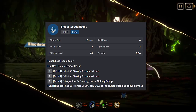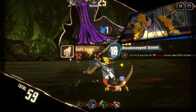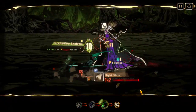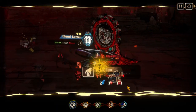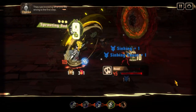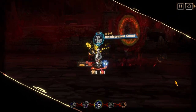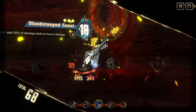Blood Steeped Scent has 3 coins and rolls from 6 to 18 — pretty powerful for an ID with a skill 2 centric kit. For reference, other skill 2 centric IDs like Kurokumo Honglu or Grippy Faust both have skill 2s that roll up to 12 in comparison. I know I'm neglecting a lot of nuance by ignoring all the keywords, but it's not even like Blood Steeped Scent is lacking in that front.